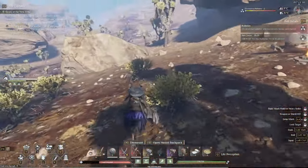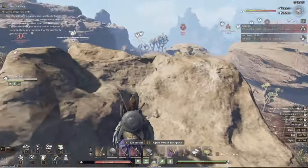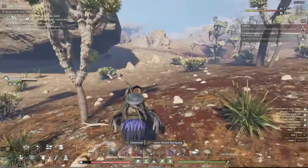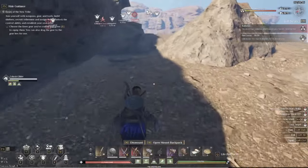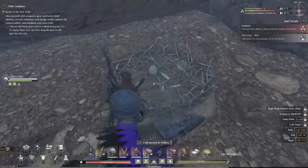These guys are actually my favorite mount at the moment. I haven't gotten the snow leopard yet, but until then — look at this — they take 95% reduced falling damage, so you can pretty much jump off mountains with them and they're not going to die. I've taken some pretty big falls and only had minimal damage.